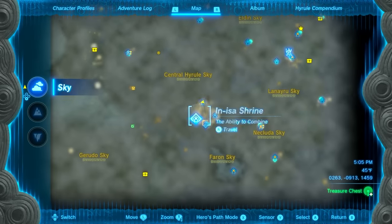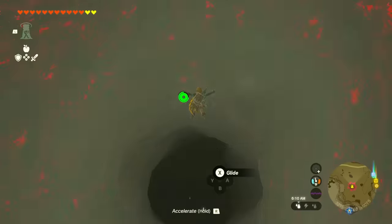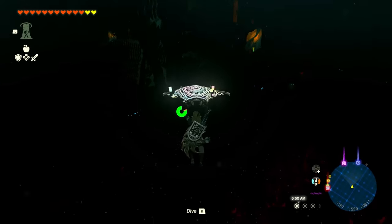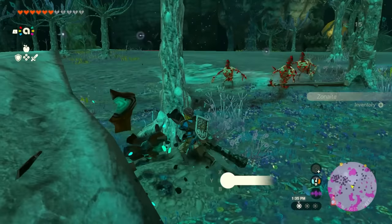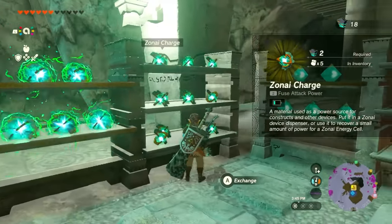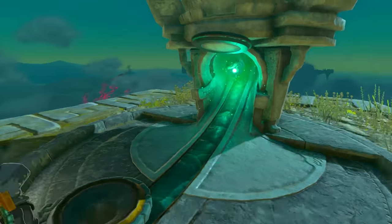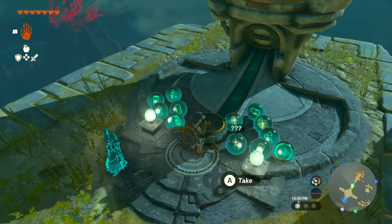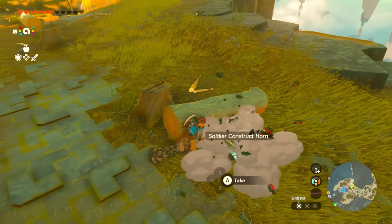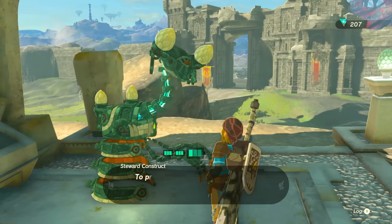You can find Sundelions in the sky islands above. When you dive into a chasm, always look for a light root in the surrounding area. Make sure to dive into every single chasm you come across to help unlock the depths map — it's absolutely huge. In the depths, break any rocks you see as they contain zonite, used for Auto Build creations. Zonite can be traded for zonite charges at dispensers throughout Hyrule, but trading for crystallized charges is much better since it upgrades your battery for activating zonai parts.